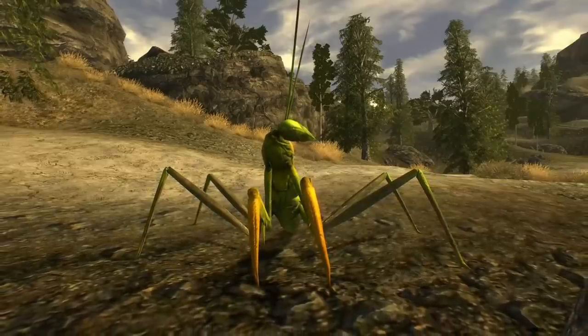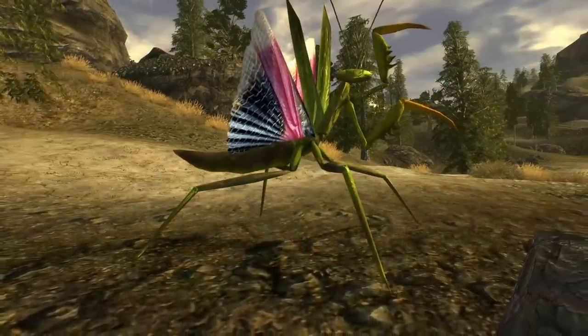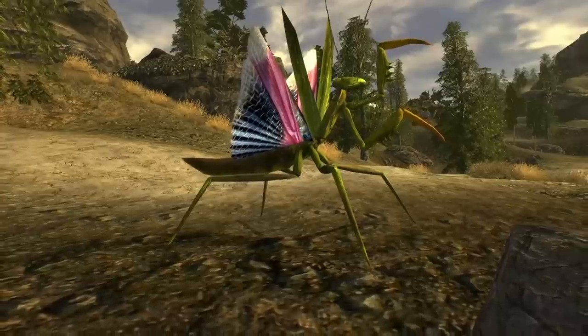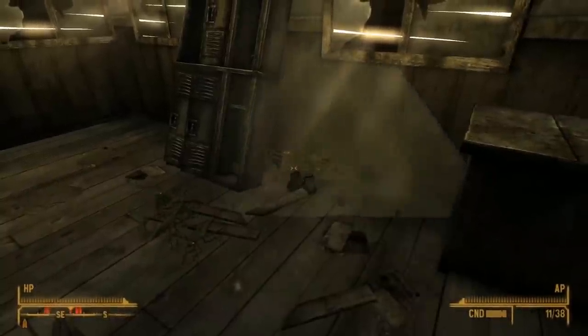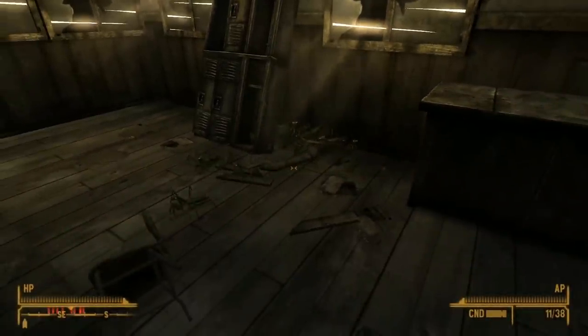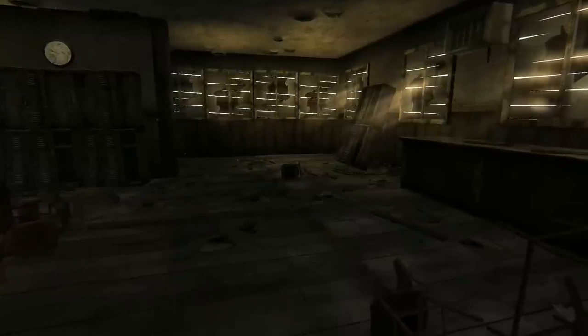In Fallout New Vegas, we can find many different nuclear-powered bugs and creatures. One of the best among them are the mantis that we can find in various spots around the Mojave. If you happen to find some mantis, make sure to look for their eggs. If we shoot them, it will break the clutch and release the baby mantids into the world. If you aren't doing this in every playthrough, you are doing mankind a great disservice.